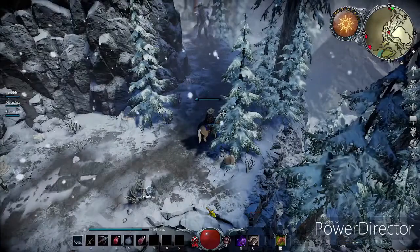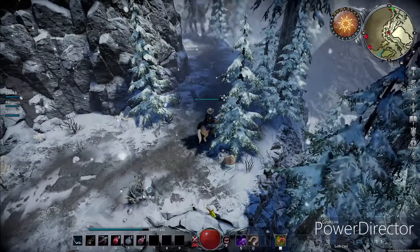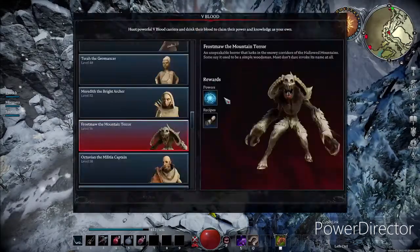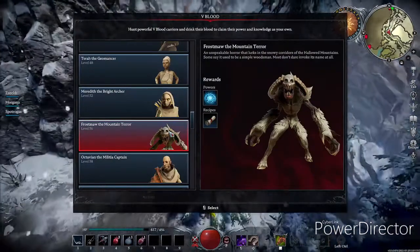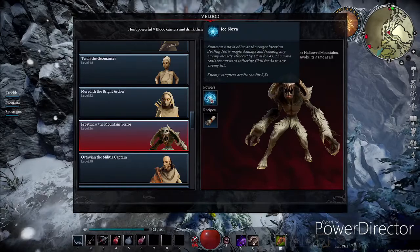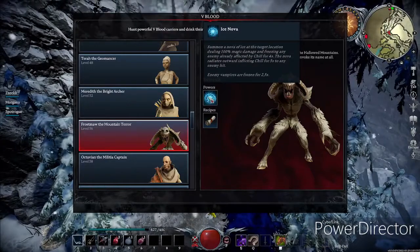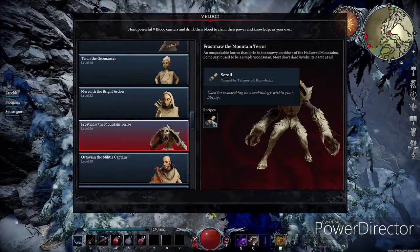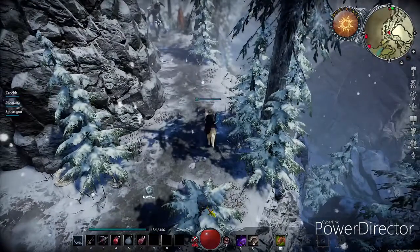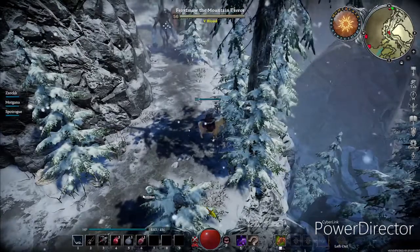Welcome back to another 'Where to Find' where I show you where to find different bosses in the Rising. Today we will be covering the fight for Frostmaw the Mountain Terror. This one is one of my favorite abilities in the game. He is a difficult fight — I fought it at level 65 and was able to solo it, but I would not recommend fighting this boss alone if you have the opportunity.